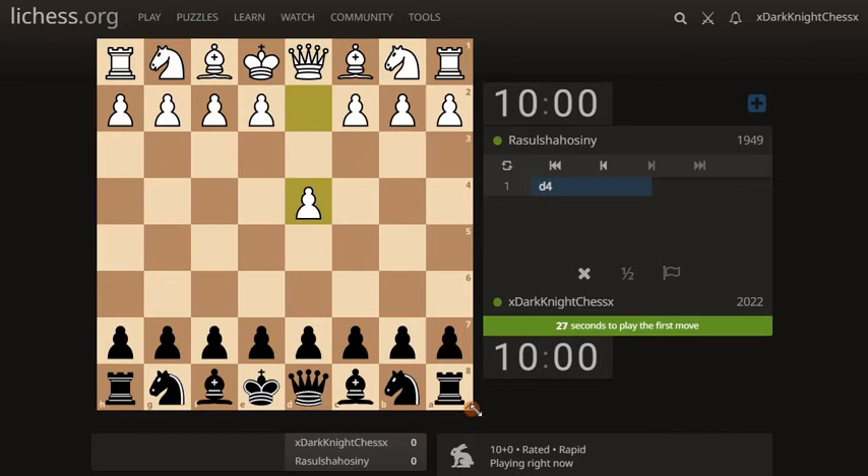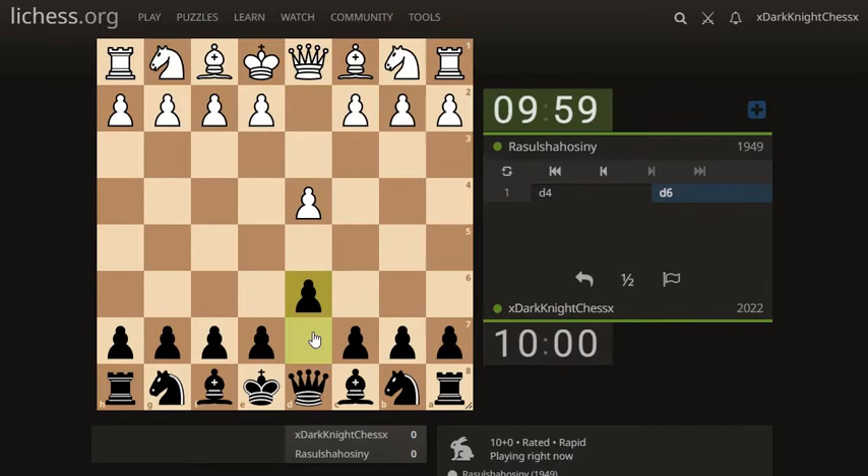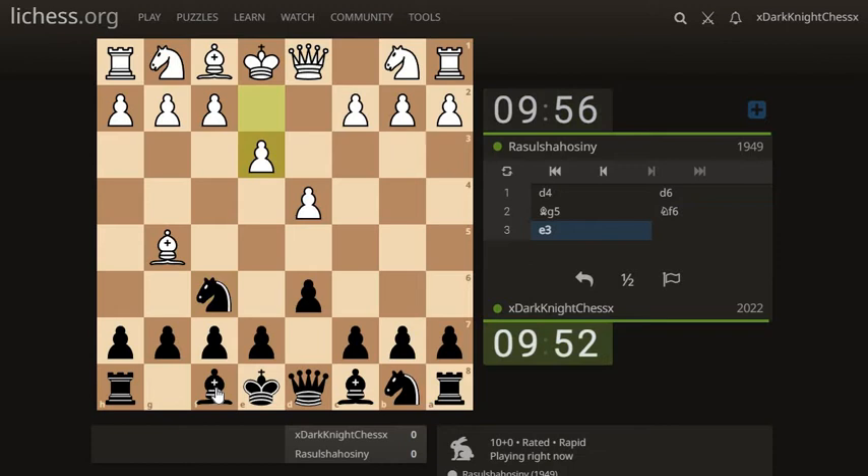Looks like we're going to be playing black today. I think I'm going to go ahead and play a Checkperk. Oh, that's interesting — somebody's kind of playing a Levitsky attack. Now we've got our Checkperk set up, so we'll see what we can do with this. I don't think I've ever actually played it against the Levitsky attack, but I'm interested to see how we're going to do.